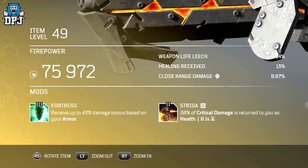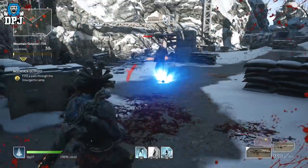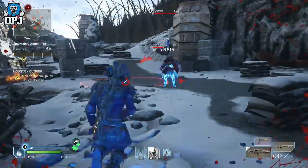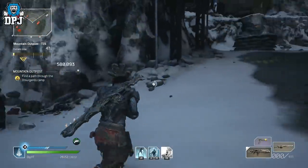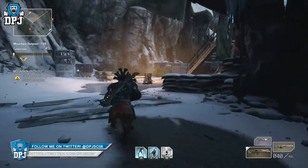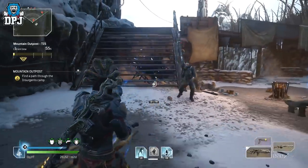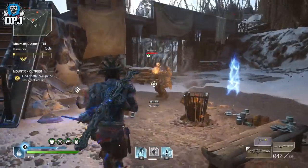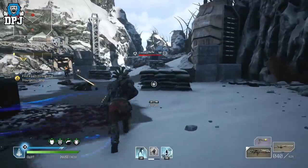The Fortress mod reads: receive up to 43 damage bonus based on your armor. That's cool and all — great mod as we know — but what I didn't realize until I actually got it was that this thing actually scales up everything in terms of that damage bonus: weapon damage, skills, and anomaly damage. At first I thought I was tripping, but when I removed the weapon and used the same abilities on the same enemies it was doing much less damage. I tried it again — this time just switching weapons — and without Fortress I was getting way less damage.